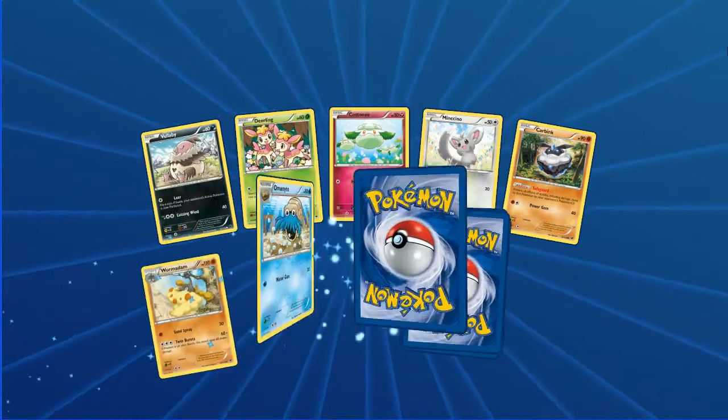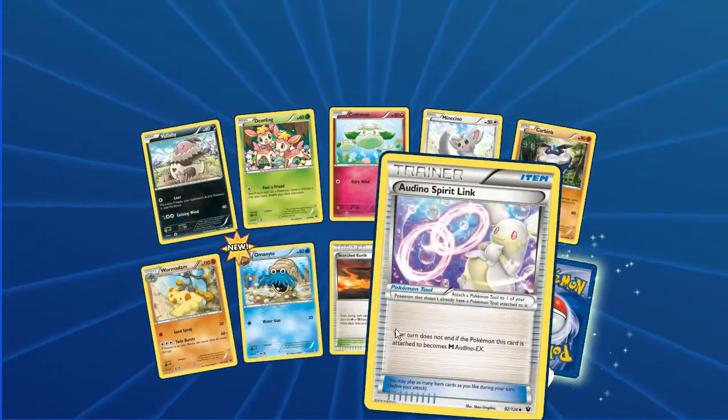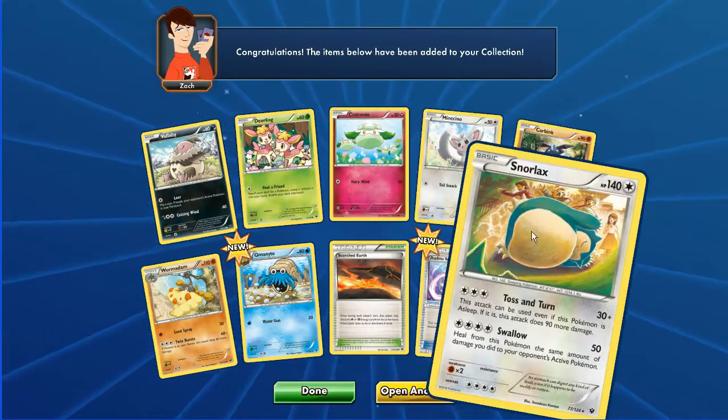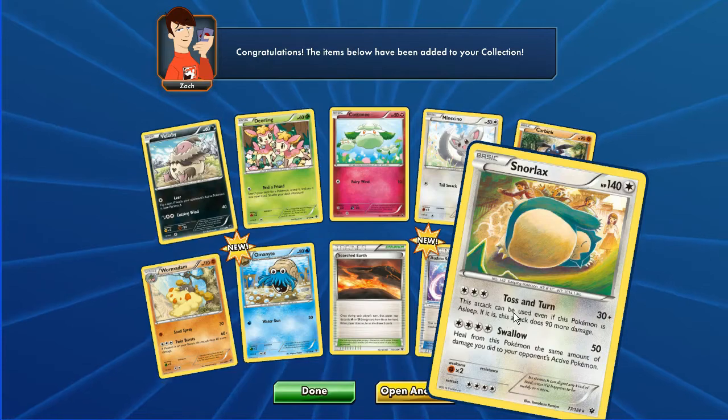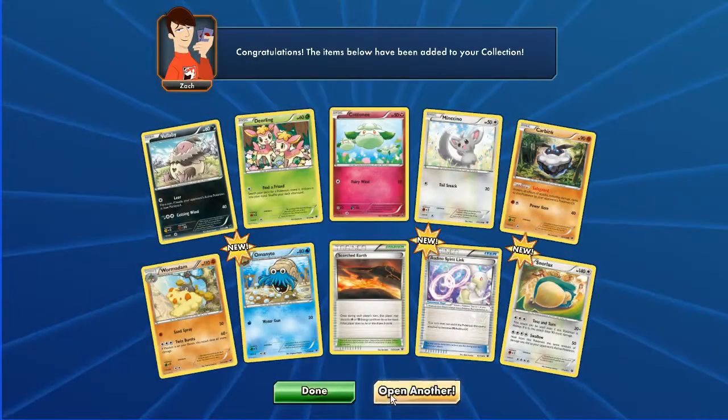We've got Vullaby, Deerling, Cottonee, Minccino, Carbink, Fighting, Omanyte, Scorched Earth, Audino Spirit Link, and Snorlax as the rare in the back. The Order No. is a reverse or just holo - I believe the item cards are.